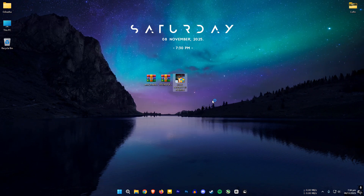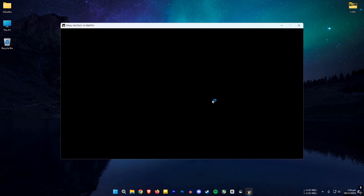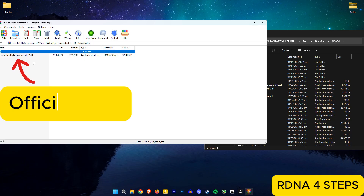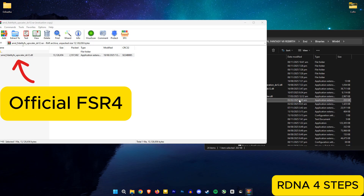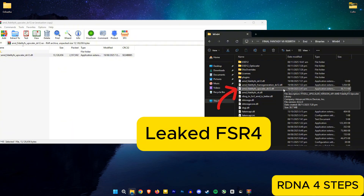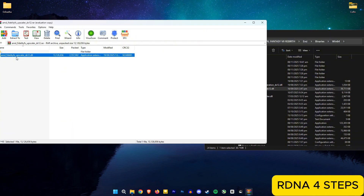Now if I open the game, you can see I don't get any errors and the game is working. If you have an RDNA 4 card, you can use this file — this is the official FSR 4 file. The one we used before was the leaked version, but this is for RDNA 4 users only. Extract it to the game folder and replace the file.